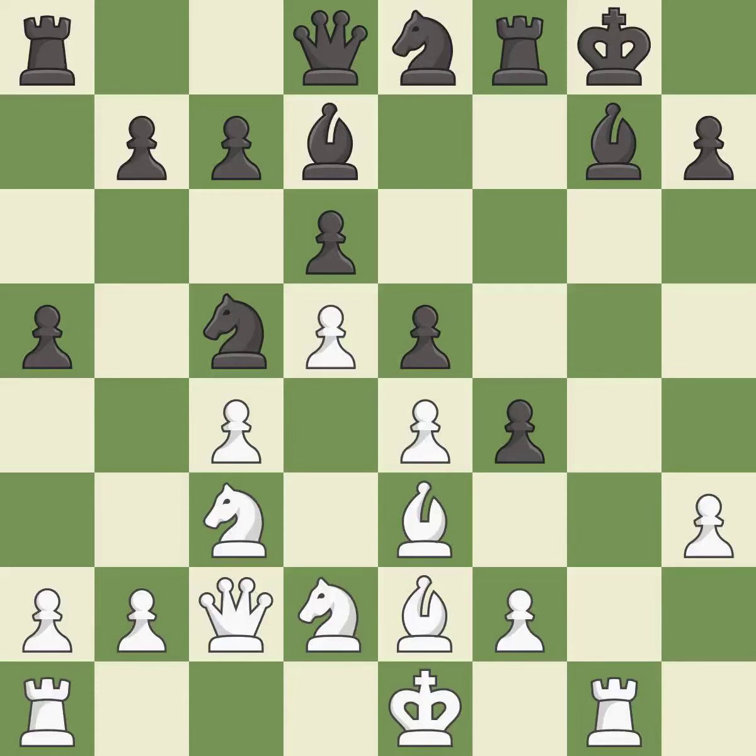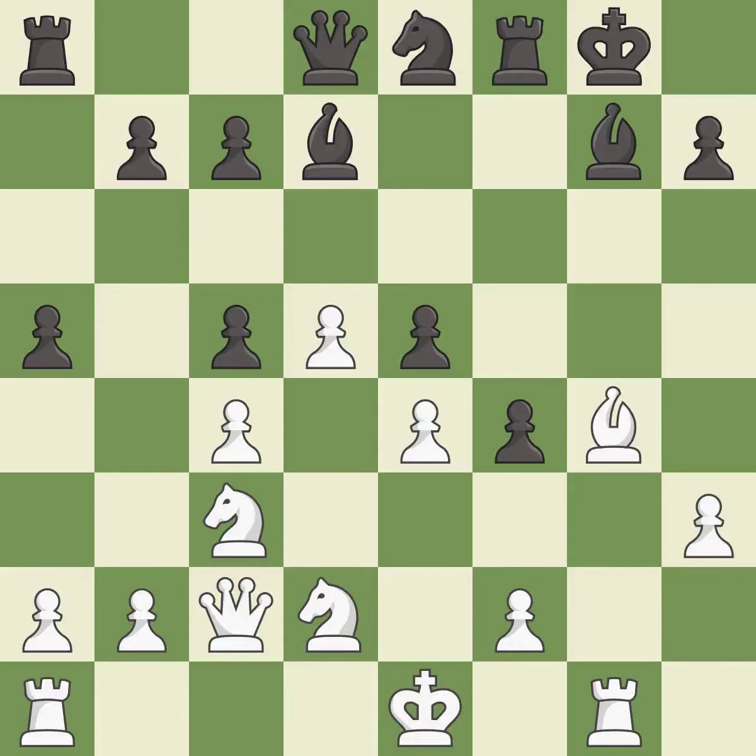The game was close to equal, but now white has the advantage — it is an inaccuracy. This is an equal trade — it is best. Takes back — it is best. This blocks the attack on a pawn that could have been captured — it is good. A very strong play — it is excellent.